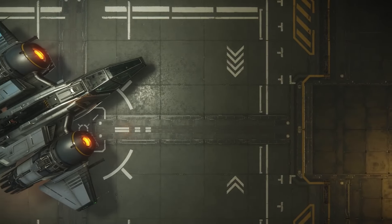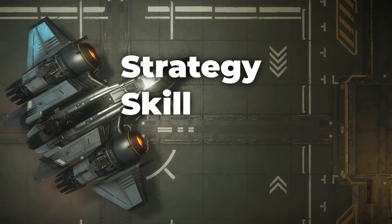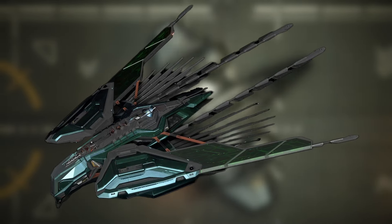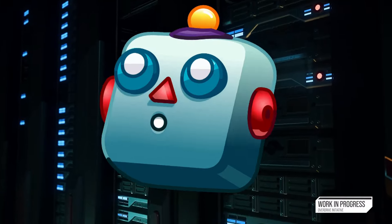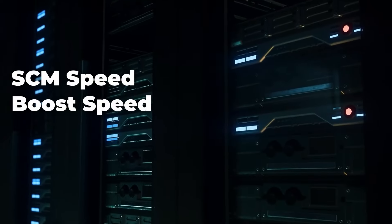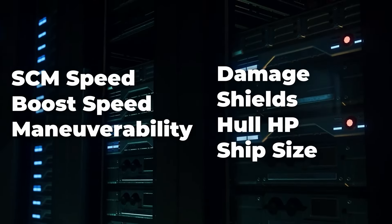As you know, Star Citizen is a game of strategy, skill, and the right equipment. And when it comes to dogfighting, the choice of your light fighter can make or break your mission. That's why I've used an advanced AI model to crunch the numbers — everything from speed, maneuverability, weapon systems, shields, and so forth.